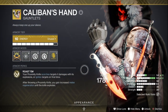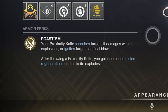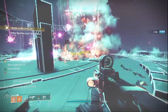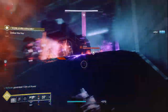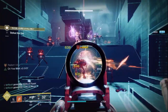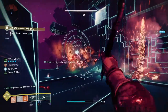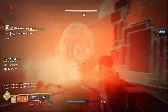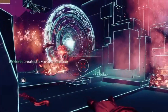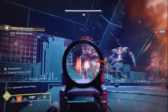At the heart of this build is Caliban's Hand, the hunter exotic gauntlets, whereby kills with proximity explosive knife force an ignition — an extremely powerful explosion that can clear entire rooms of enemies. If you didn't know how ignition works, typically you need to scorch an enemy enough for them to have 100 stacks of scorch. The good thing about Caliban's is that it completely bypasses that; just a kill with it forces the massive ignition explosion. You don't even need a direct hit — even a proximity kill with the explosion of the knife triggers the ignition.